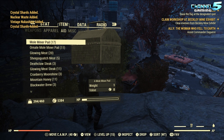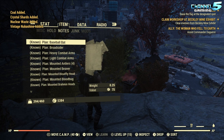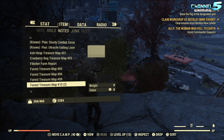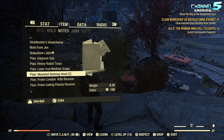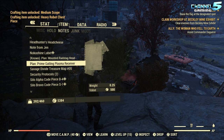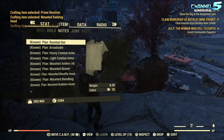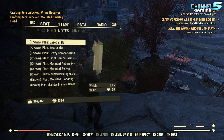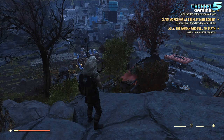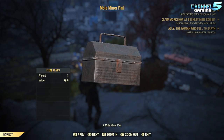That looks like it for the rusty pails. Counting up the plans — including heavy combat arms — we got 30 plans total, with 6 new ones. That's about 37 plans out of 70 rusty crates, roughly one every other crate. Not bad.